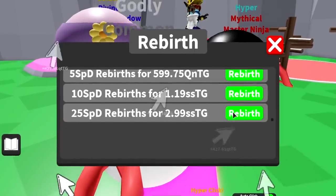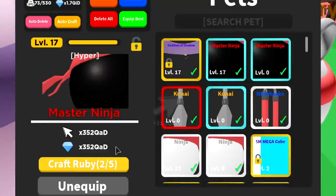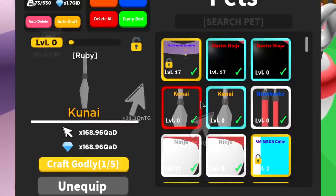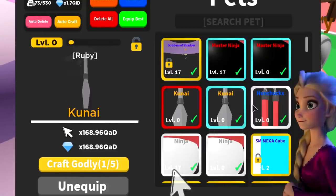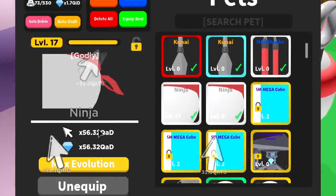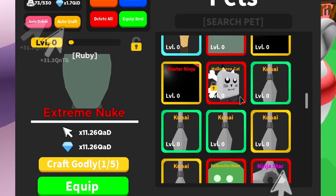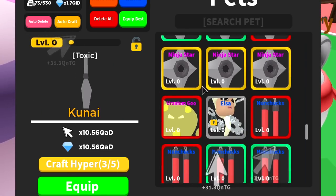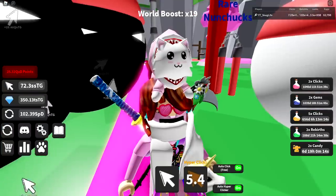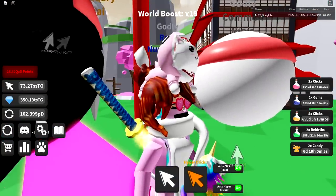Going to rebirth — we can actually do the final option now. Equipping best pets. Master Ninja 352 Quesadilla Dillion Zillion. Kunai at ruby is 168.96 Quesadilla Dillion Zillion. Godly Nunchucks is 90.11 Quesadilla Dillion Zillion. Two godly ninjas at 56.32 Quesadilla Dillion Zillion — not bad. That's my best team. I'll keep grinding while editing — hopefully I can hatch another divine. Hope you guys enjoyed the video, like, subscribe, turn on notifications. Peace!